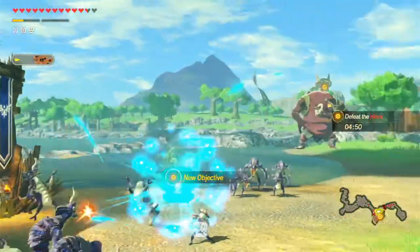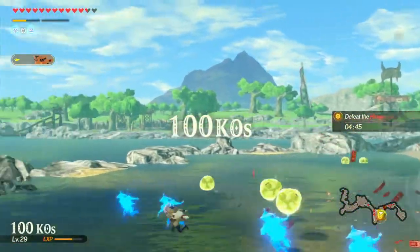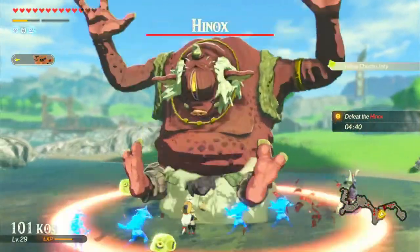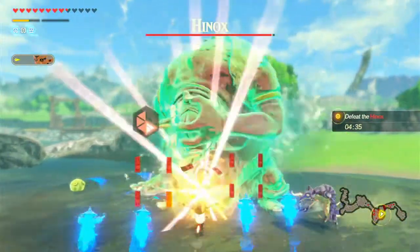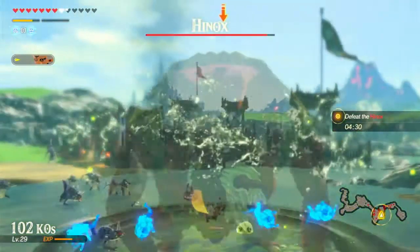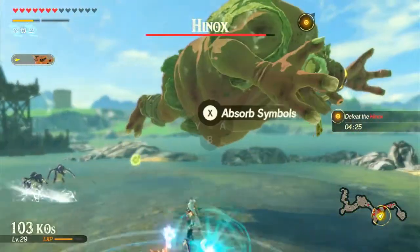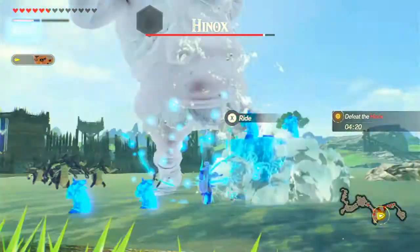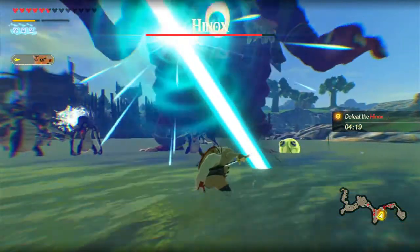Defeat the Hinox. Okay, there he is. Oh my goodness, hello! Oh wow, that was really useful that these Chuus are here, because they just explode and it stuns things because it's electricity. Ow. Let's go ahead and use ice. Oh there's also a ride mechanic - I don't know how to do that. Oh well.